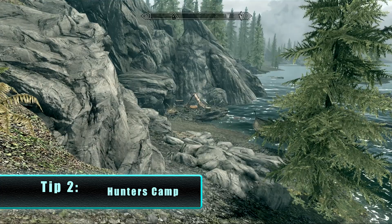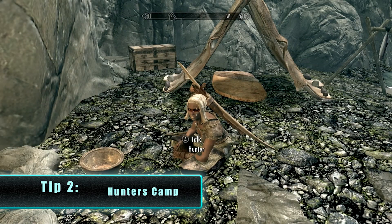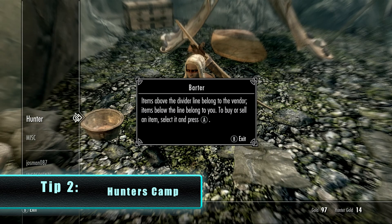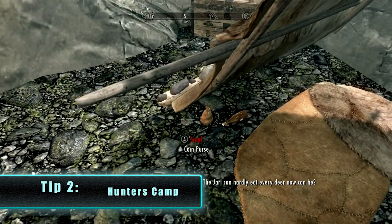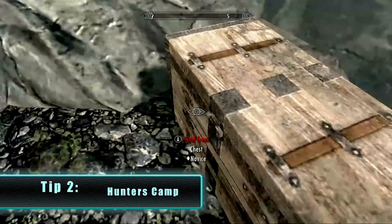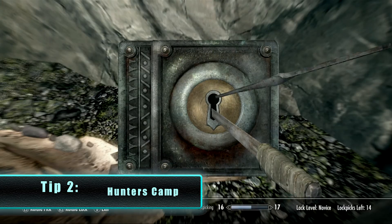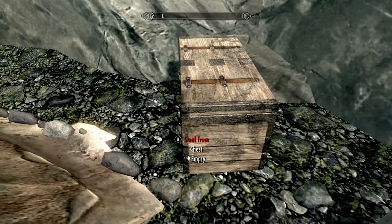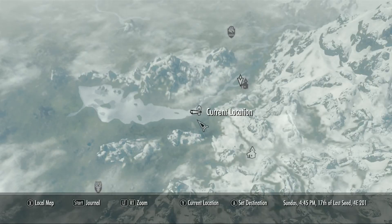Sell all your goods at the hunter's camp — any goods you've picked up from Helgen, the dungeons, the caves, and whatnot. After you're done selling, regain your carry weight. There is some gold over here, and once that gold has been picked up there is a novice chest. Just jump behind the tent and you'll be hidden, and you can lockpick that chest. I got 69 gold.